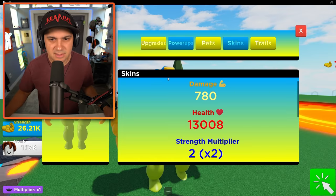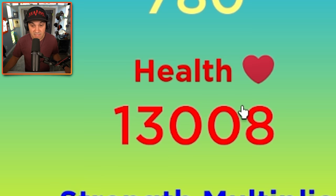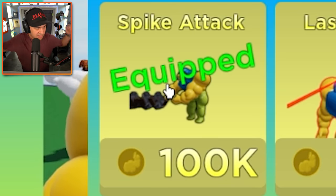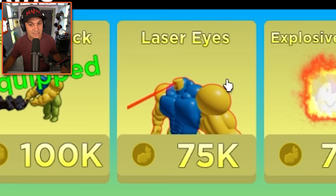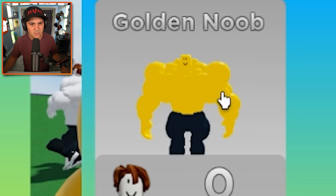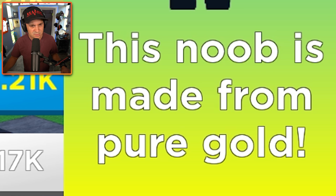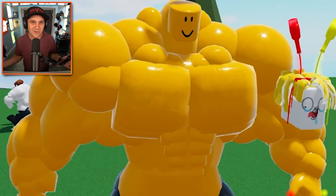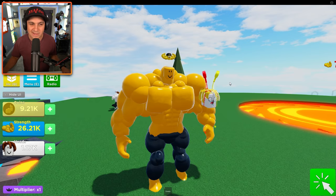I'm looking at my inventory right now and I don't know what any of these things mean. I have a lot of health. We did purchase power-ups, right? We have a spike attack - we smash the ground - although I did like laser eyes a lot, that was fun. We also have some pets, they're weird. And then skins - wait, what? This noob is made from pure gold. I'm a very muscular golden noob, been hanging out in the sun way too long.